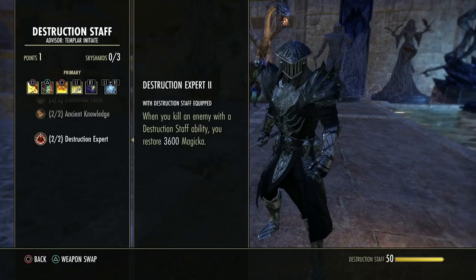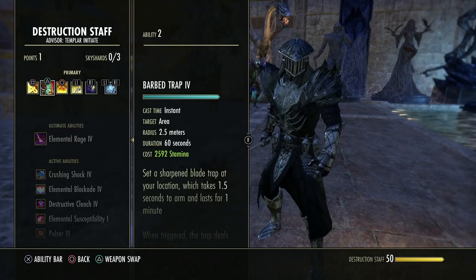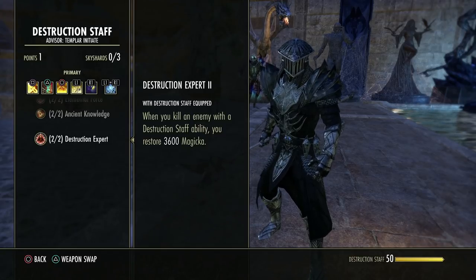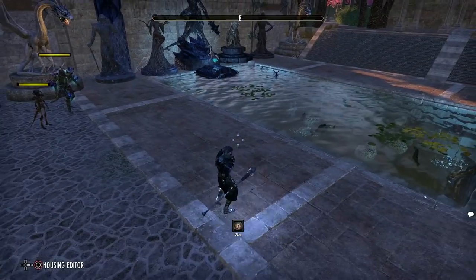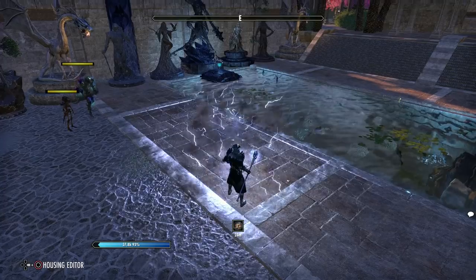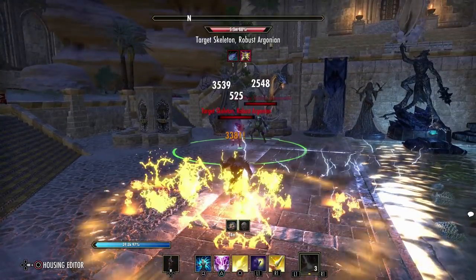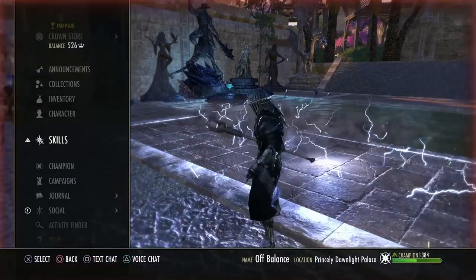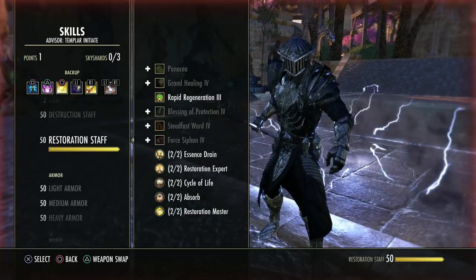Finally, when you kill an enemy with a destruction staff ability — including the abilities, light attacks, or heavy attacks — you restore 3600 magicka. So sometimes it might be better to finish off an enemy with a heavy attack rather than spending a costly skill, because you'll get resources back from the heavy itself plus from getting the kill.